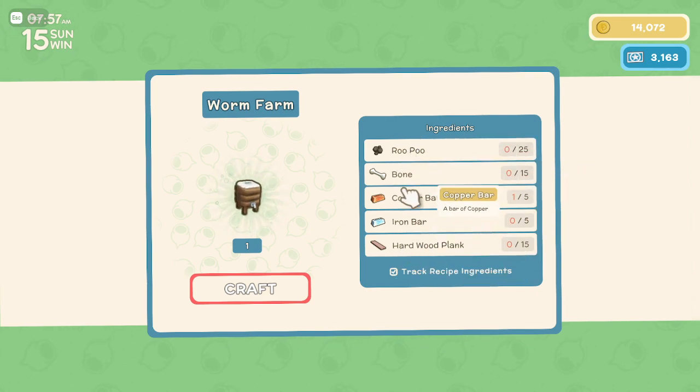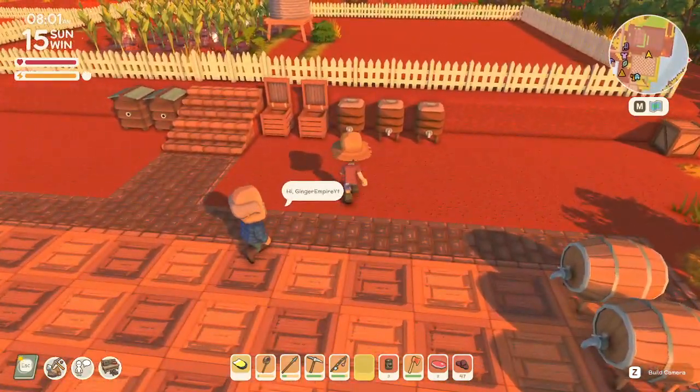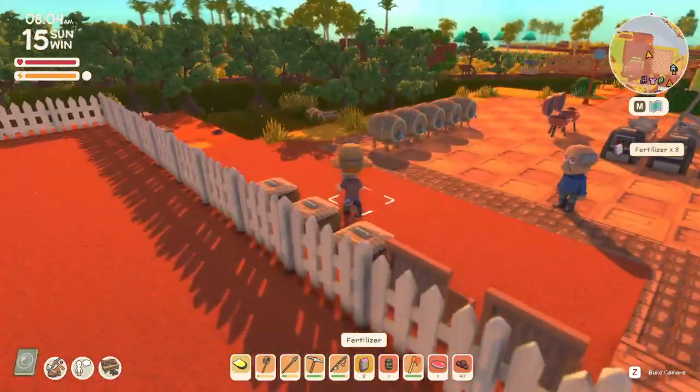It's pretty expensive, especially for Rupu. It kind of replaced the composters, although you still always have room to use both. But every four in-game days, it will just produce fertilizer for you.